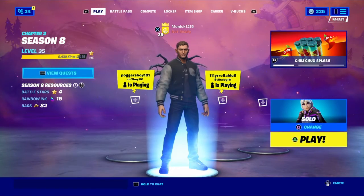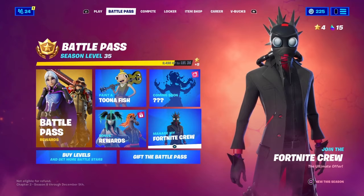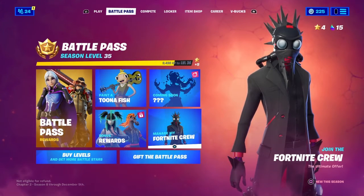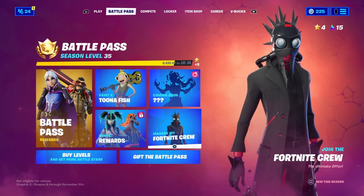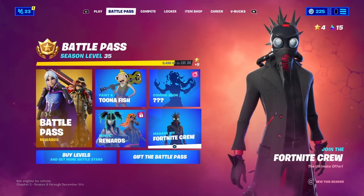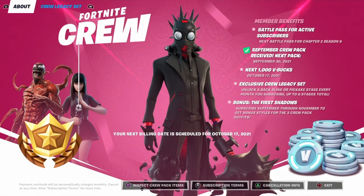Welcome back to another video. Today I'm going to be talking about the new October Fortnite Crew, which is part of the First Shadows set. As you guys know, for September we got the Burning Wolf, and now for October we're going to get the Chaos Origin skin, and then for November we're going to get the Sierra skin.